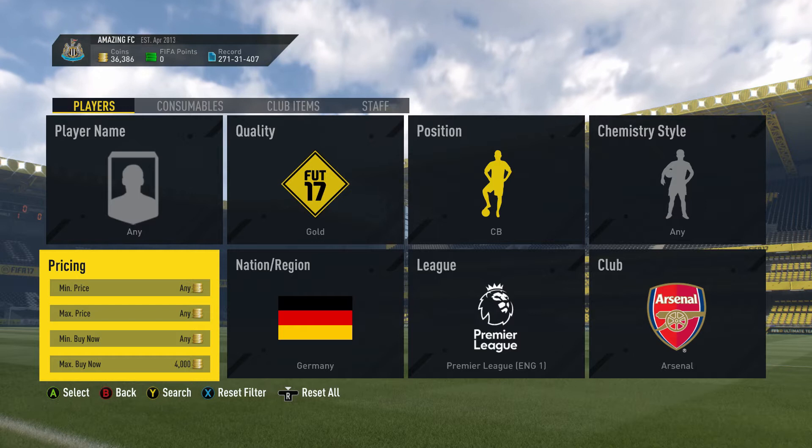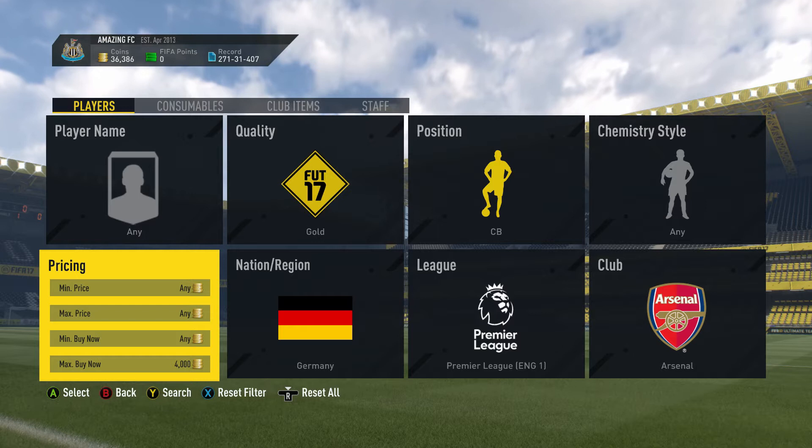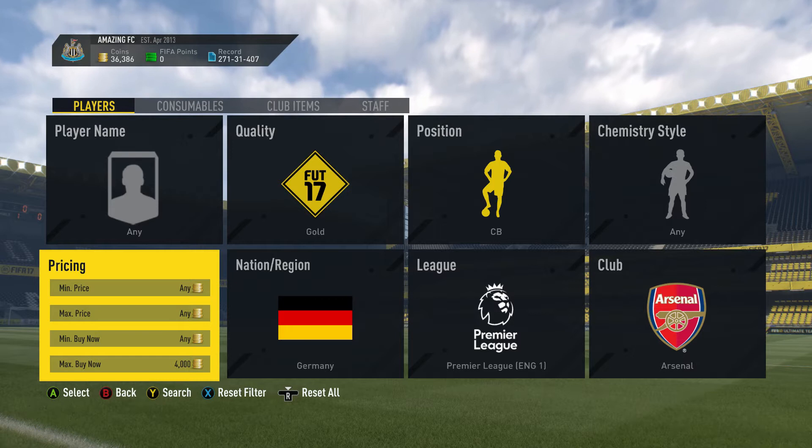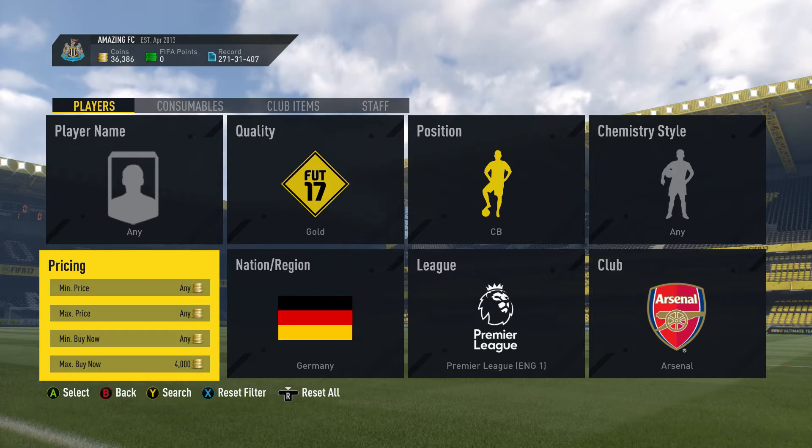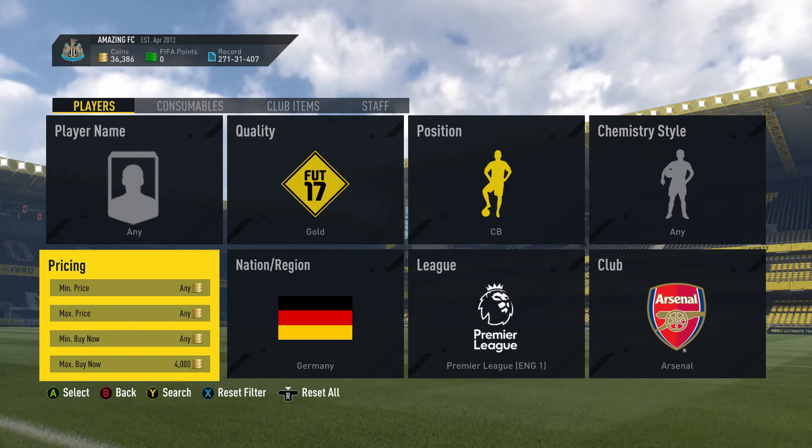80- to 83-rated players are going to be quite a lot of money at the moment because of the Team of the Tournament cards — the Champions League and Europa League blue ones. Everyone needs them for the SBCs, so 83-rated cards have gone up by quite a few thousand coins.